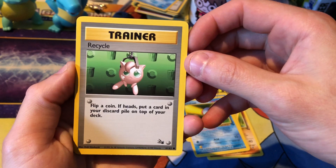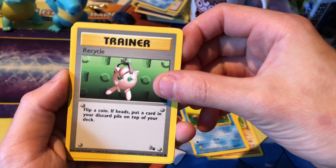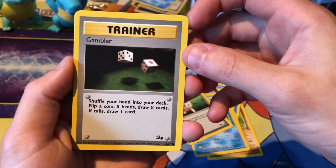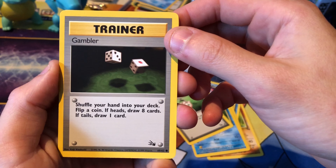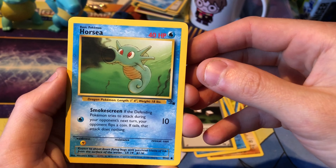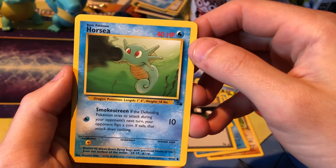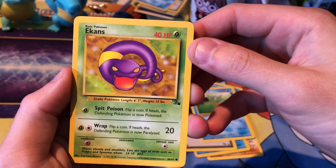We've got Recycle: flip a coin, if heads put a card from your discard pile on top of your deck. Trainer Gambler - I haven't seen some of these cards before since I've never opened this set. Shuffle your hand into your deck, flip a coin, if heads draw eight cards, if tails draw one card. Not bad. The artwork is pretty cool on these cards - Ekans, look at that.